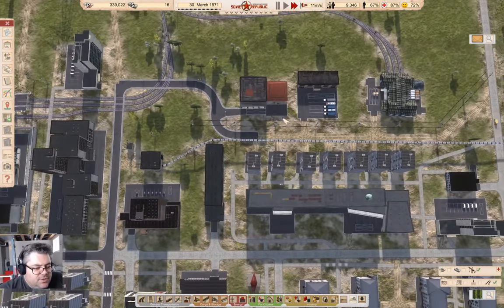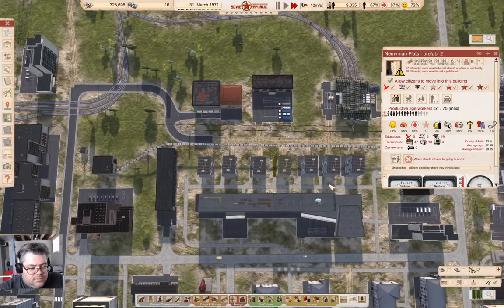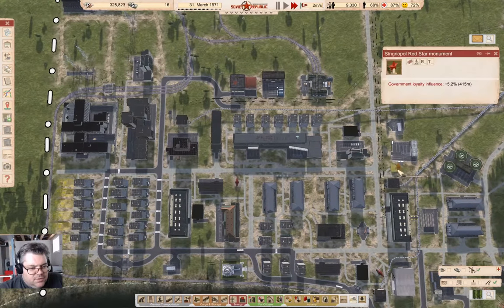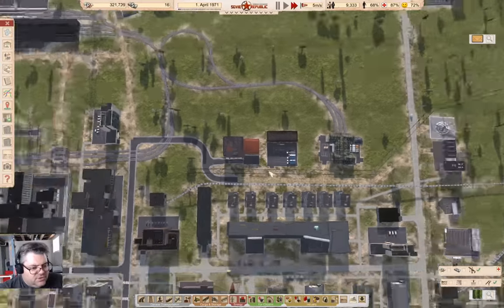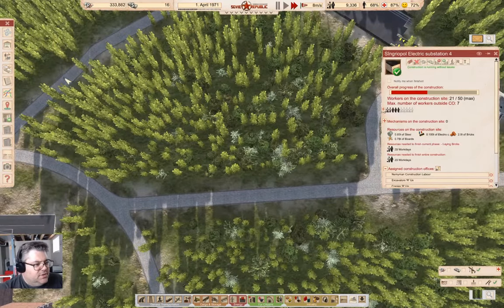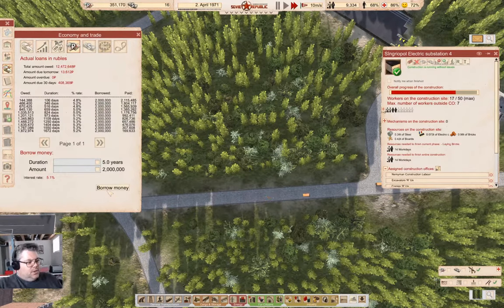I don't know if that tells us anything useful, but it's more stuff for people to be doing. Some people do live in these — they're covered by a red star. We've got 106 days left on this loan. We sort of broke even on exports last month, but it looks like we're coming out better off this month.